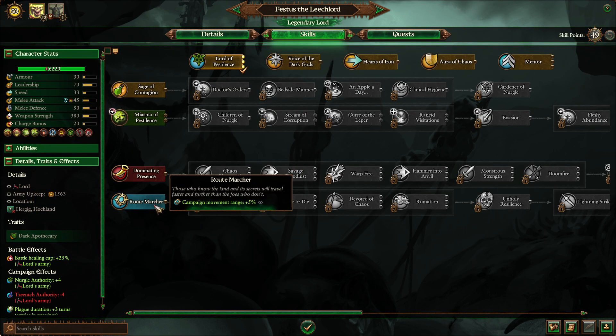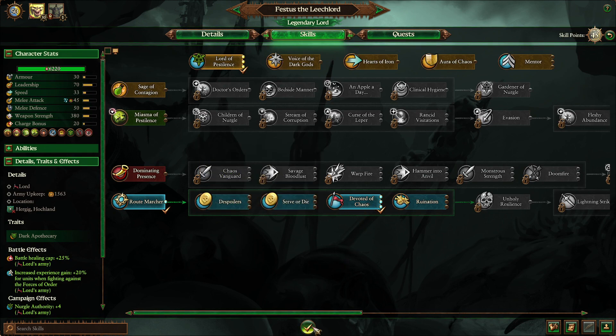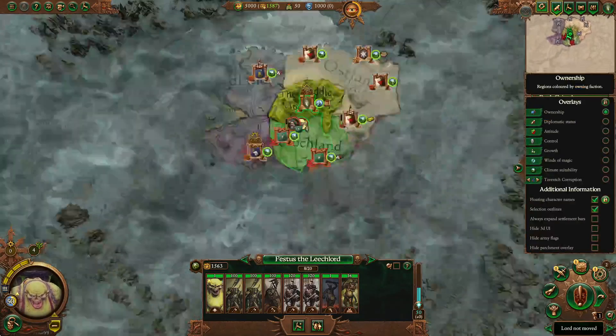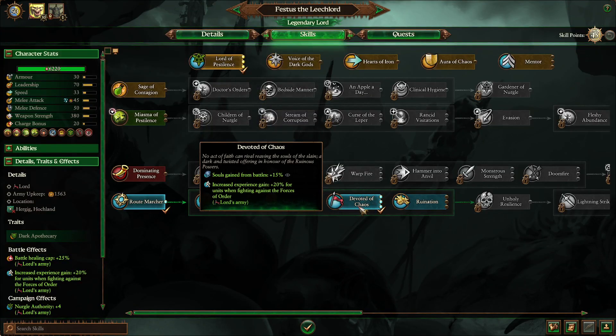Jumping into his skill guide, I do like to go down his blue line a little bit just to get the Devoted of Chaos. That way you're getting more souls gained from battles by 15 percent, and you're also going to be fighting a lot of forces of order. With the Empire you have Kislev to the north, you have Bretonnia — as you expand and go west you'll be fighting them — so you're just going to be getting more experience for his army in those cases.